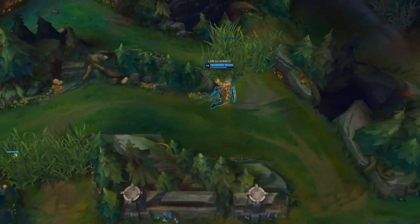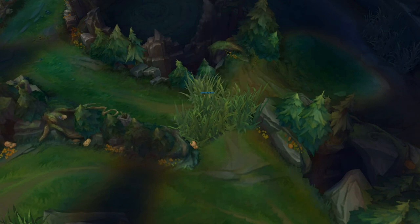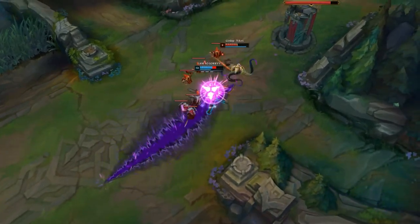The biggest mistake you can make is dying two or three times while also having a bounty on your head every time, because the enemy team will just scale off your bounty. You're not really helping your team if you get three kills and then die, get three kills and then die, because you're practically boosting the enemy team as well if your team does not get more kills in the meanwhile.